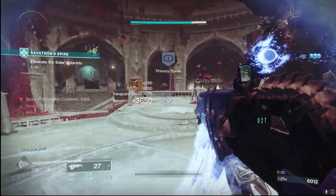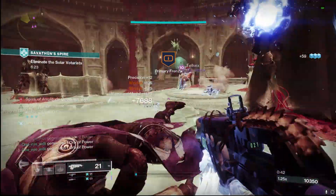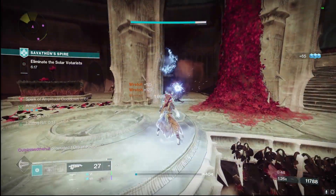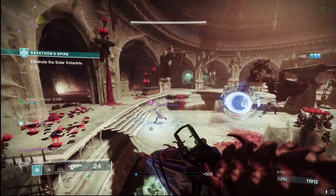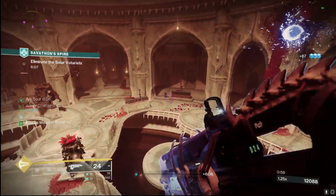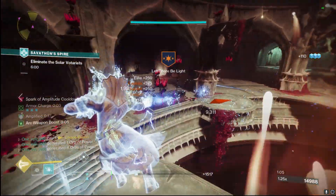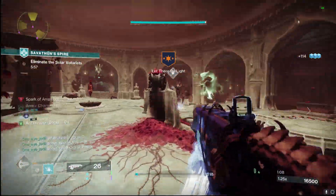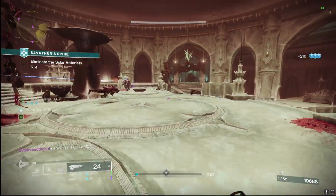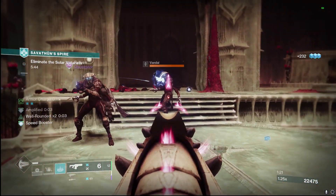We're using a weapon I'm sure y'all haven't seen in quite a second — the Bad Juju pulse rifle. This combination between ionic traces from our abilities and that pulse rifle getting defeats giving us super energy means we can have our Chaos Reach so often. It feels like you have it infinitely going through strikes, raids, whatever. You can do a good amount of damage and stun overload champions with ease, plus a couple energy weapon options.